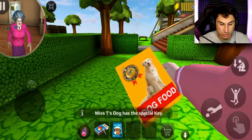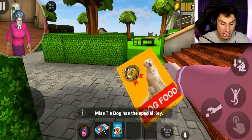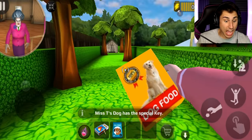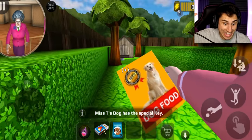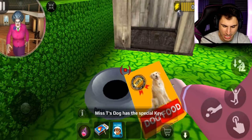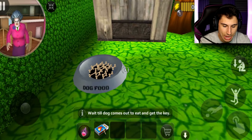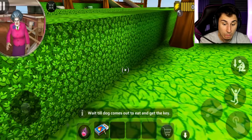She's definitely in the front yard. Let's yeet ourselves out the window. I'm going back to the doghouse to put the food in there and hopefully he gives me the key so I can get in the shed. I've actually done a great job of not using the hints — other than a couple at the beginning.